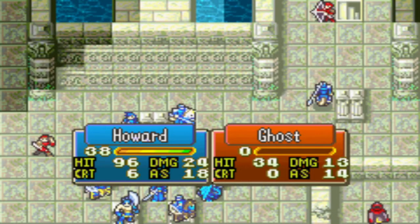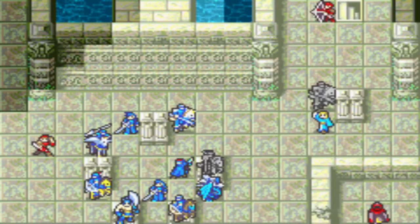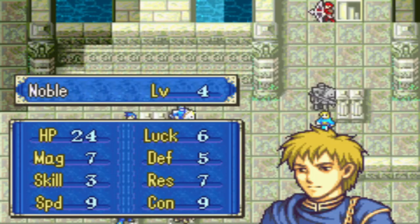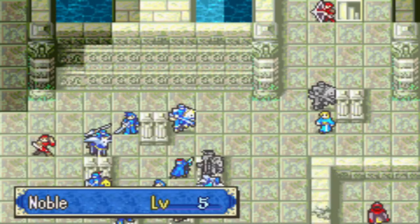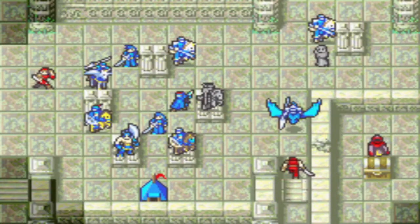Howard moves over and uses a Steel Lance. Howard reaches A-rank Lances during this map, which is actually really nice. Most of the enemies in this map are absurdly weak — think like the morphs in FE7, but with even more stats.